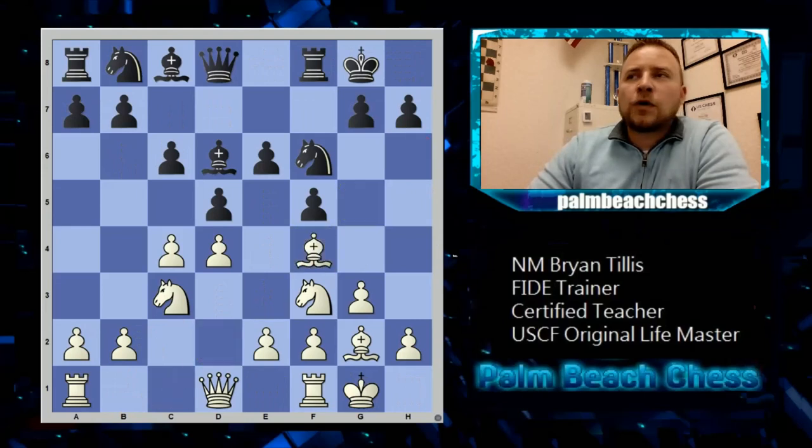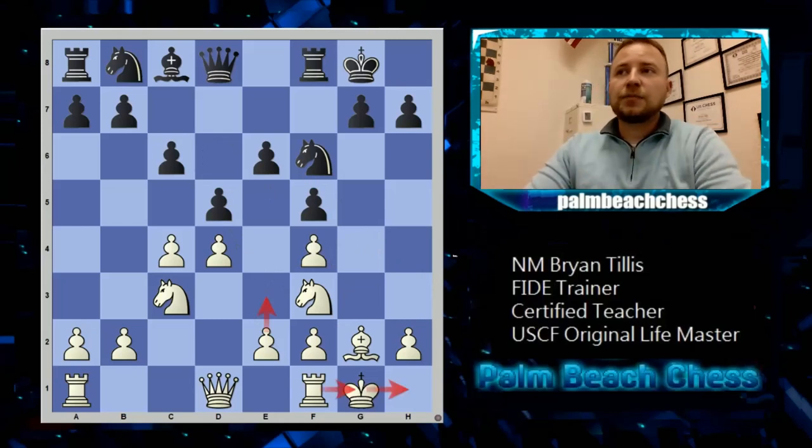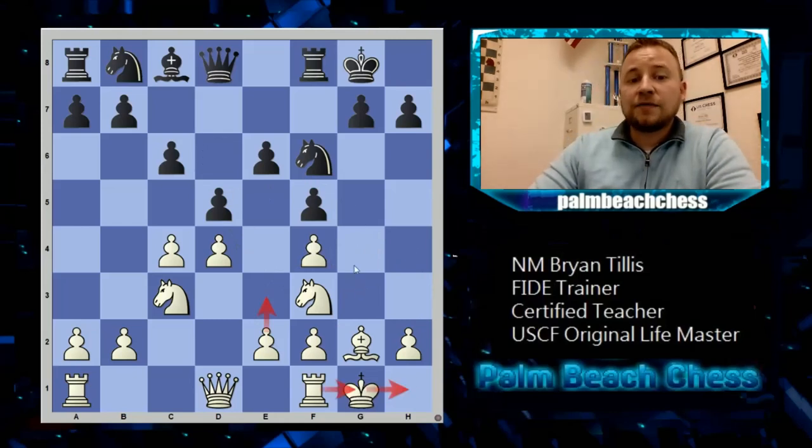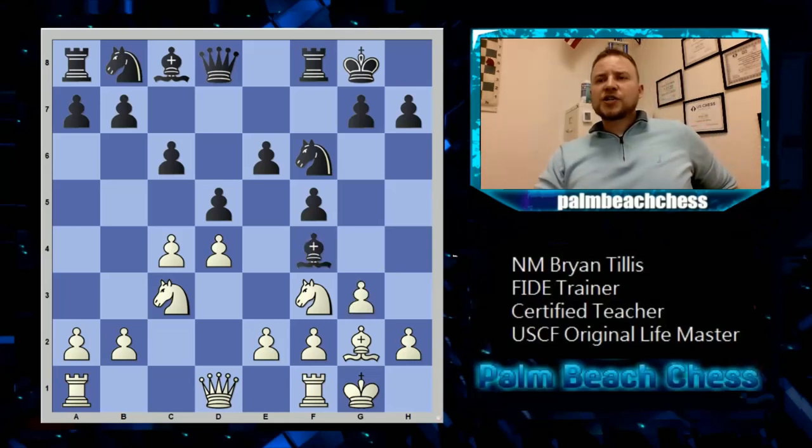I can go bishop f4 immediately. People go, 'oh, double pawns' — well, he can't ever play e5, he doesn't want to play c5. I'm going to go e3, king h1, rook g1, and just play chess. I can put my knight on e5 and his knight can be kicked out of the e or g squares at a certain point — I can just play f3. If you understand that white is not in danger at all and black can't attack you, all you need to know is to trade off the dark-square bishop and it's gg.